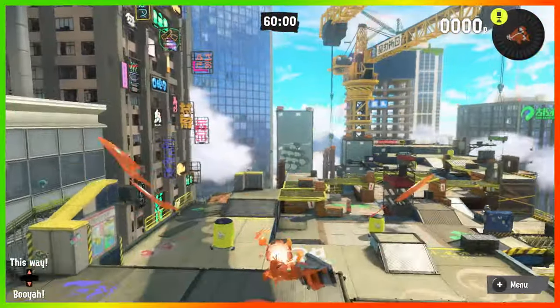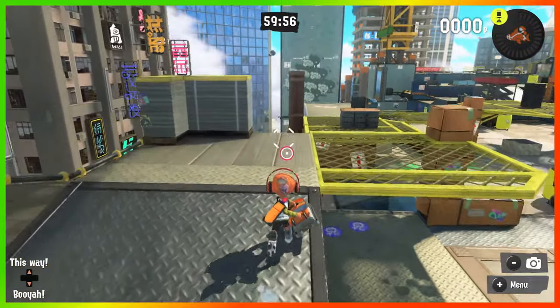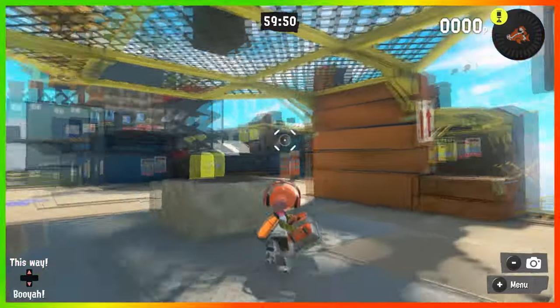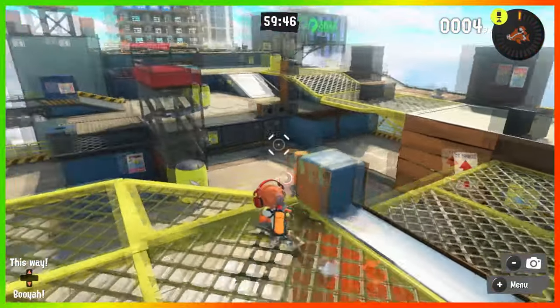Opening Gambit is a headgear-exclusive ability that increases movement stats at the start of a game. This helps you approach the middle of the map faster than the other team, to gain a positional advantage at the beginning of a match. The exact stats of the ability have changed over time, so let's start with its first appearance in Splatoon.